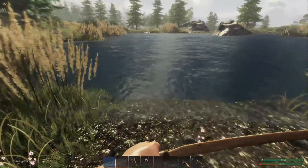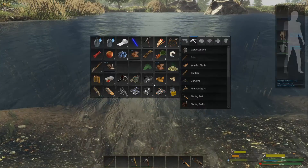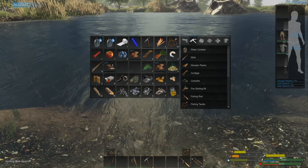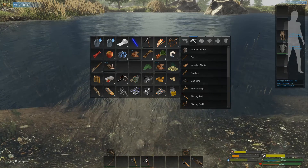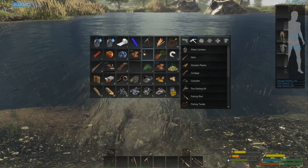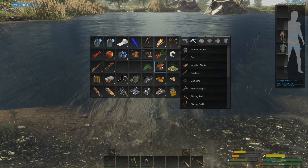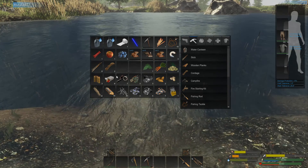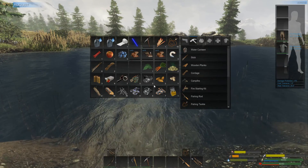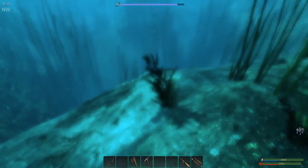Now we need veggies, so I'm going to dive in for kelp. Looks like the edge of the lake is clear. Just check first - can we repair our bow yet? Looks like we can. Yeah, bow done. Excellent. We've only got two inventory slots, so no getting pearls - we're only after the kelp, we only want the foods.